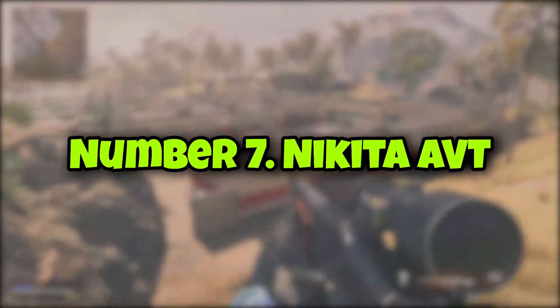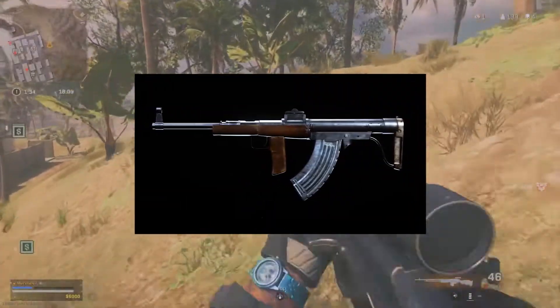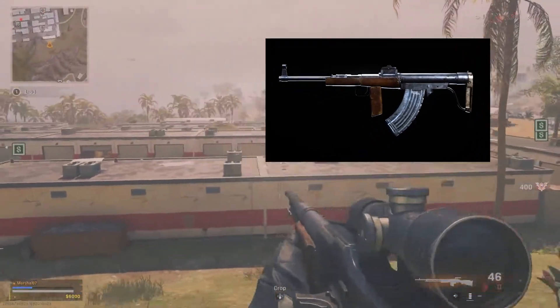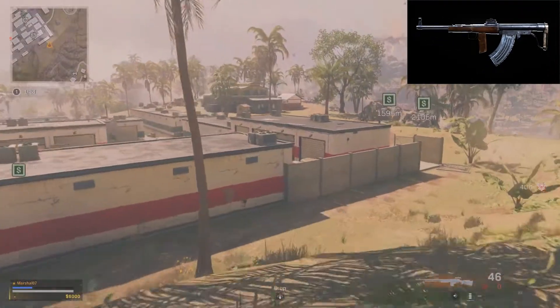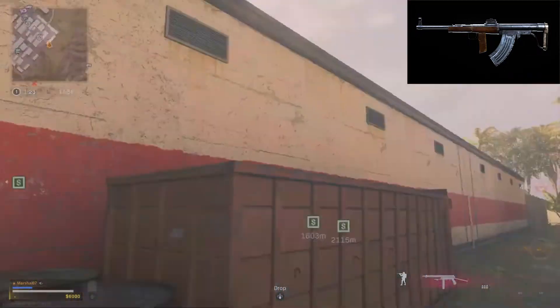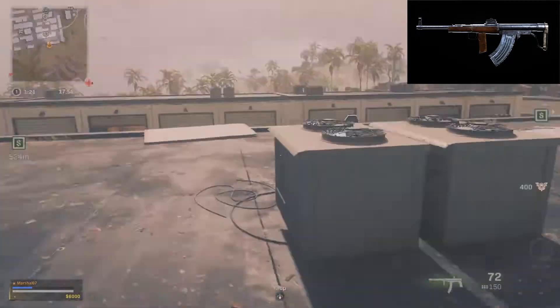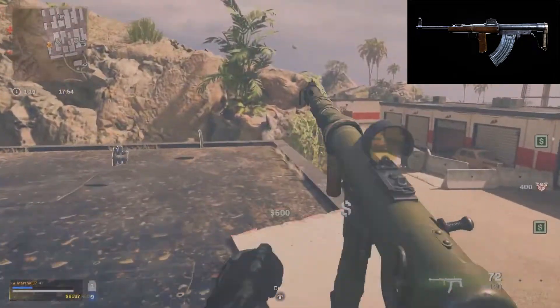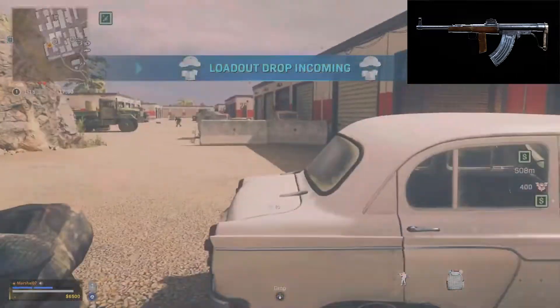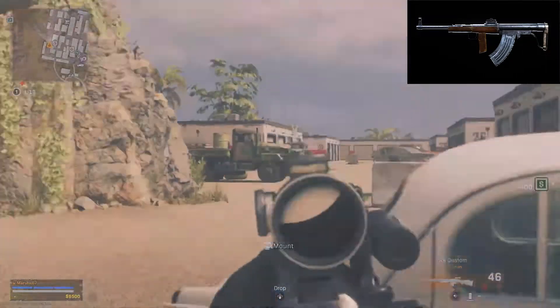Number 7: Nikita AVT. The Nikita AVT has an excellent rate of fire, which is very effective at close range. Being an AR, this weapon is also a great option for those who like to fight at medium range. The Nikita AVT is one of the few SMG-like assault rifles. However, it also has uncontrollable recoil. That said, with the right accessories, this weapon can be a stable, flexible, and viable option in a variety of scenarios.